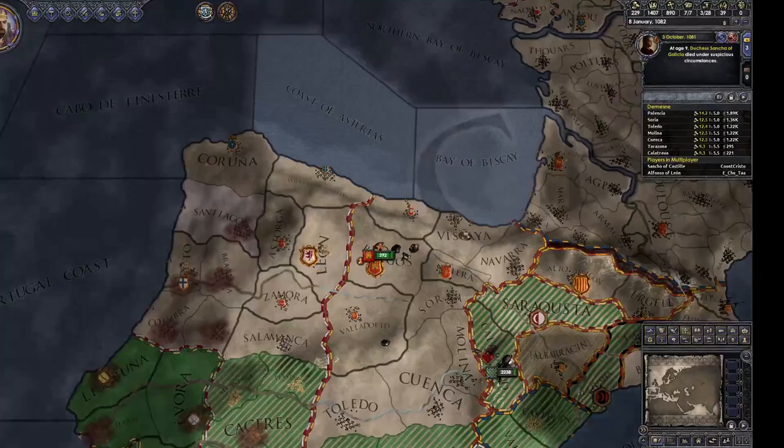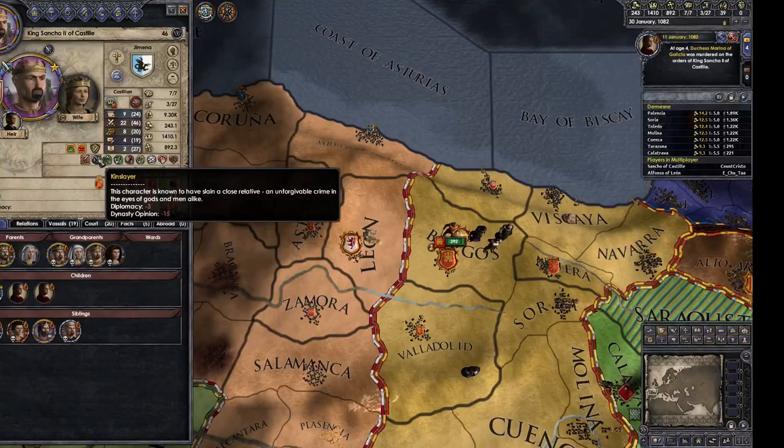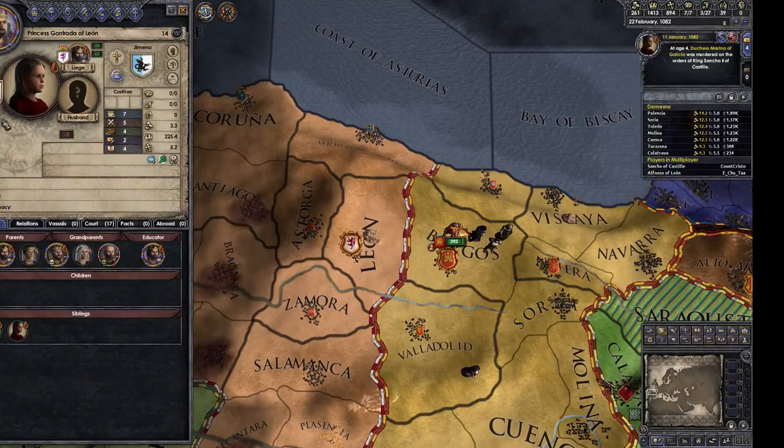I have managed to persuade the Pope I am a benevolent and pious ruler. Oh no — the maid I used to smother her just revealed my plot. So I'm a kinslayer. This character is known to have sustained a close relative of an unforgivable crime in the eyes of God and men alike.